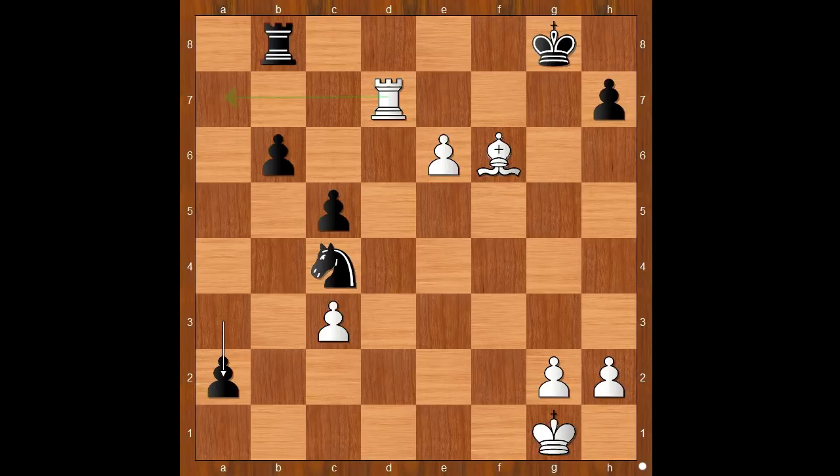That winning try is rook to g7 check. Flieger played rook to g7 check. Let's take it back: if rook to a7, then rook to e8, and after rook takes on a2, rook takes on e6 — perhaps black is slightly better. Back to our game: rook to g7 check, going for a full point.